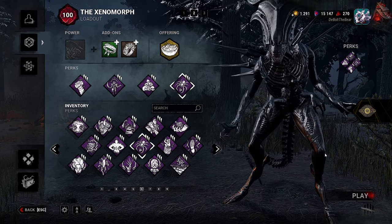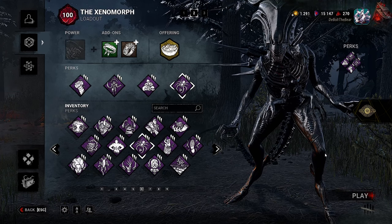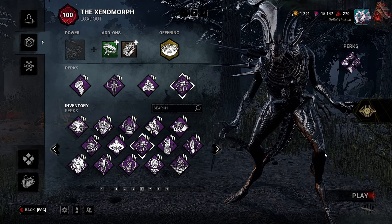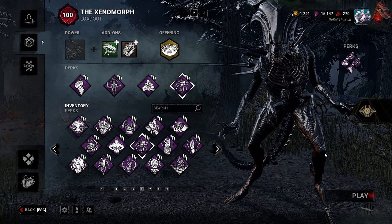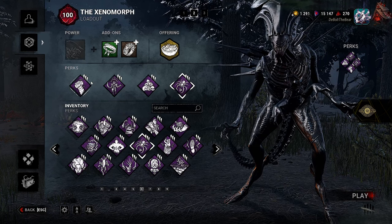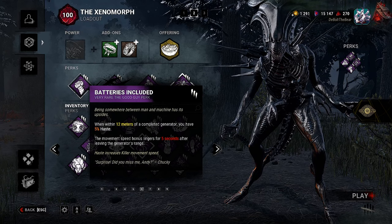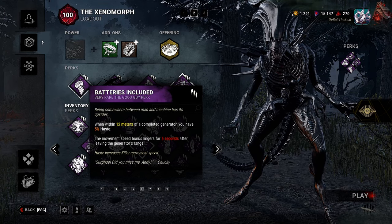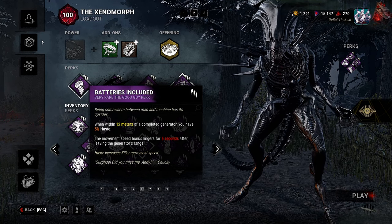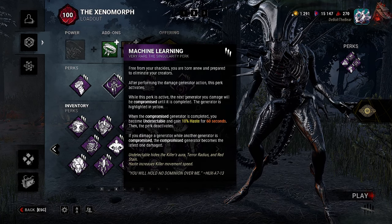We have the Speed Demon Xenomorph today — an interesting build. We both don't know if it's going to be effective but we'll see when we get into the matches. It's going to be two separate builds. There are two consistent perks which are Batteries Included and Machine Learning, and I'm going to sub out two of the other perks. Batteries Included: when within 12 meters of a completed generator, you have 5% haste. The movement speed bonus lingers for 5 seconds after leaving the generator's range.